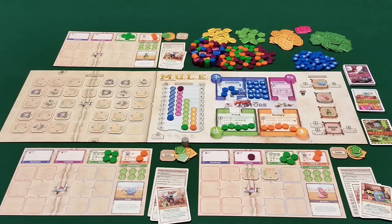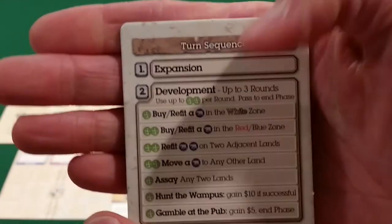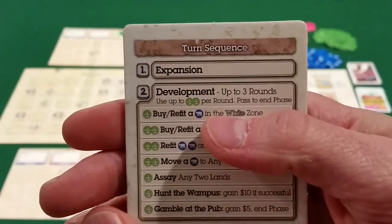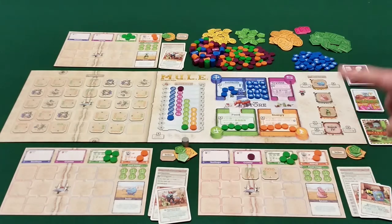I apologize — I keep using the terms round and turn interchangeably, but in the game they call them turns. So there's either six or seven turns in the game. Let's walk through the game turn phase by phase. In the expansion phase, which is the first phase, each player grabs a land tile for free in reverse player order.